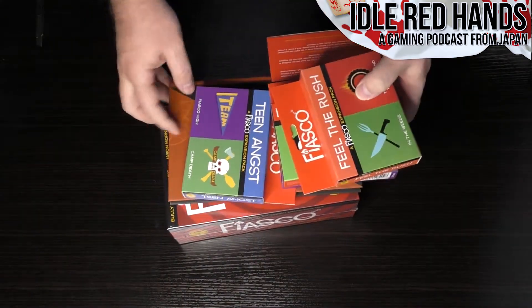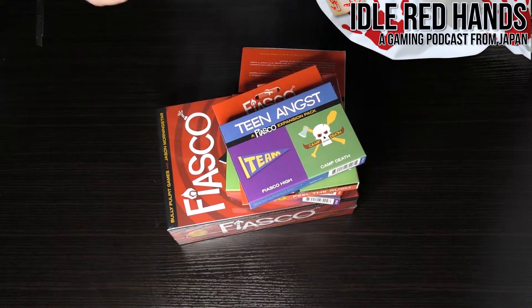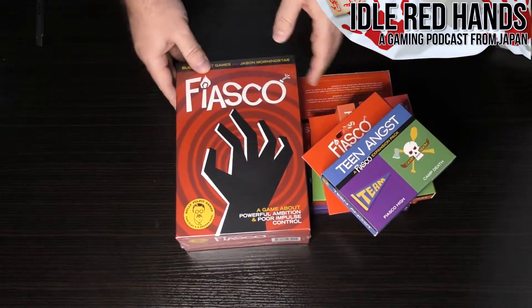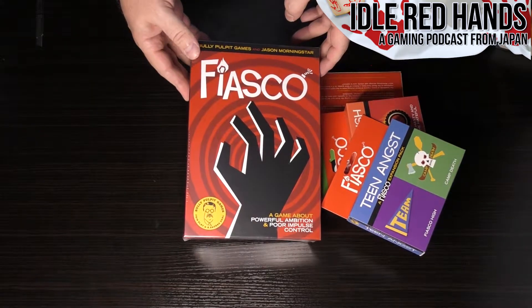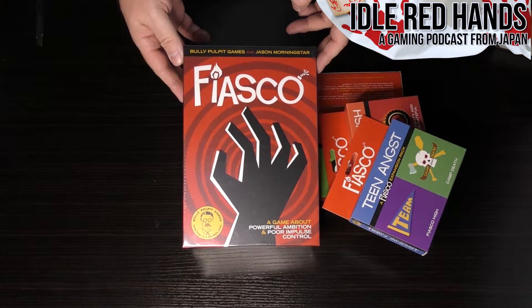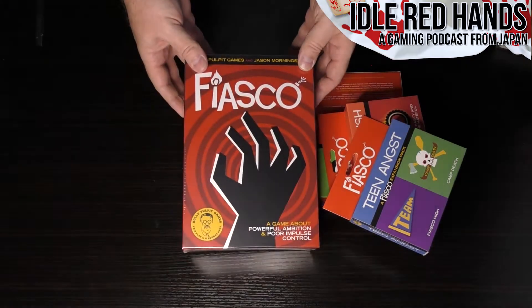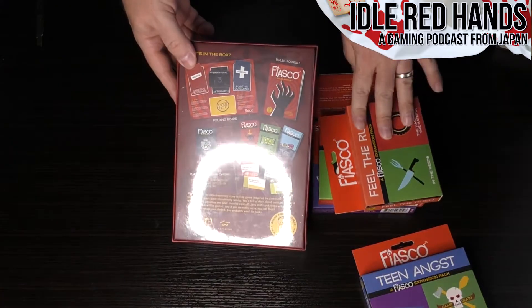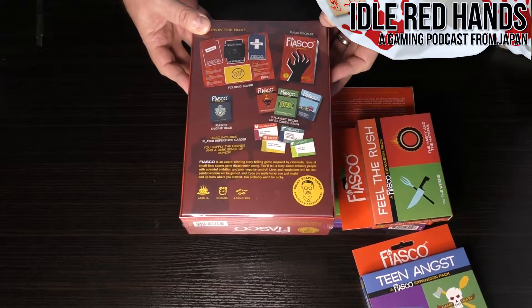Very nicely packed — everything looks to be in really good shape. So let's start with the basic box. This is the basic set that replaces the book that was previously the first version of Fiasco. As you can see, now we're looking at a card-based system.